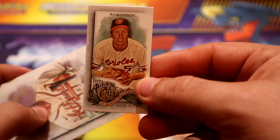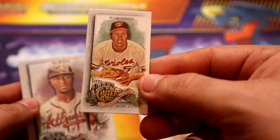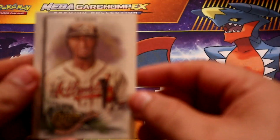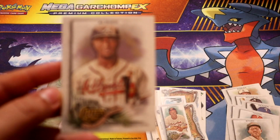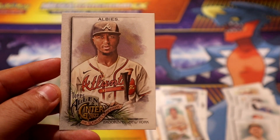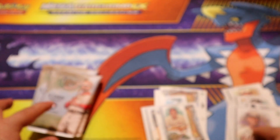Then we have a backwards mini back on Brooks Robinson - and there you go. The first mini is a parallel, as you can see, and this is the regular one. Then we're gonna go with Albies - sorry about that guys.